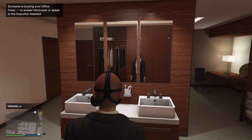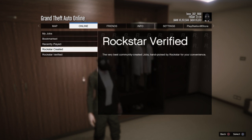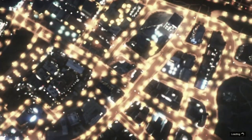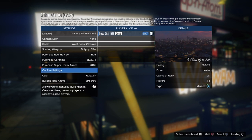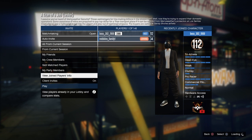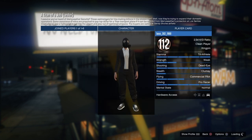Now go to pause, go to online, go to jobs, go to play jobs, go to Rockstar Creative, and start up a Titan job under missions. Once you load into the Titan job, make sure you are the host or it will not work. Once you confirm you're the host, confirm the settings and make sure when you look at your character on the right, you do have a gas mask on. Then go ahead and start it up.